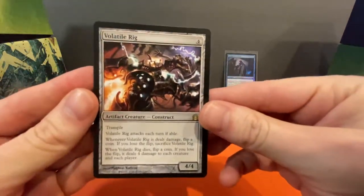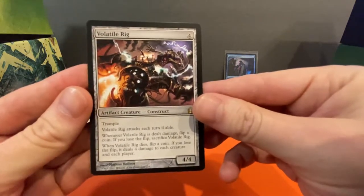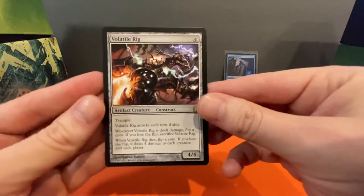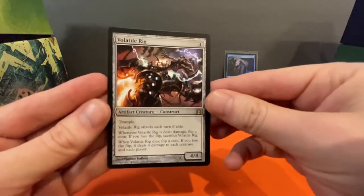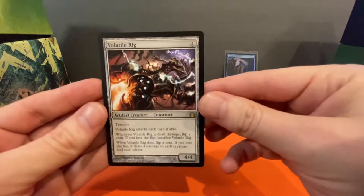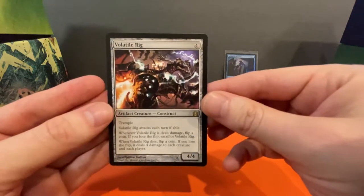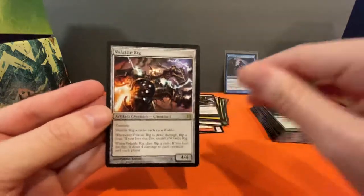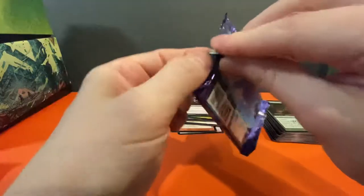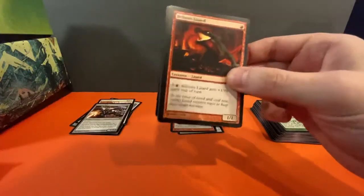Trample — Volatile Rig attacks each turn. Flip a coin; if you lose the flip, sacrifice it. When it dies, flip a coin; if you lose the flip it deals four damage to each creature. So it's like a constant attacker that explodes when it dies — potentially. I guess it's volatile because of the coin flip. I could see that having a spot in the colorless section of the cube.